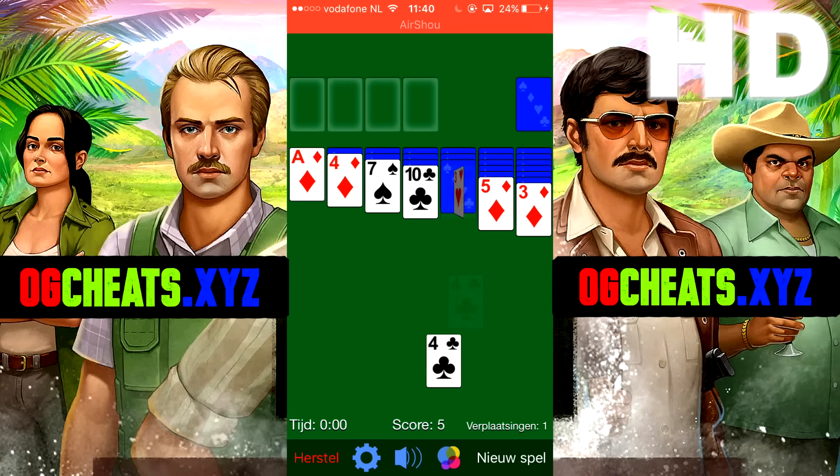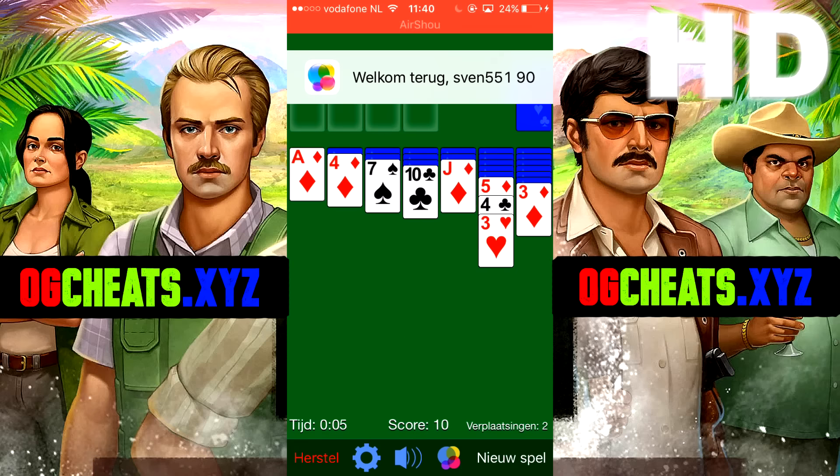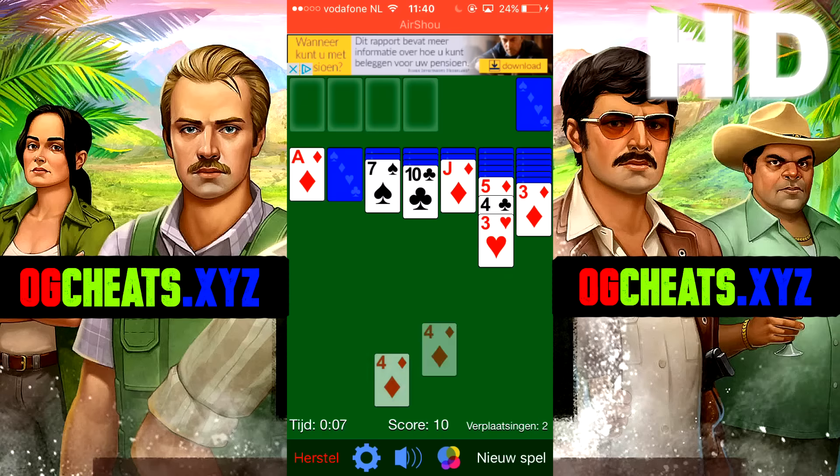Open the app for 30 seconds to verify you are a human. After you downloaded the first app, go back and download the second app or it won't work.